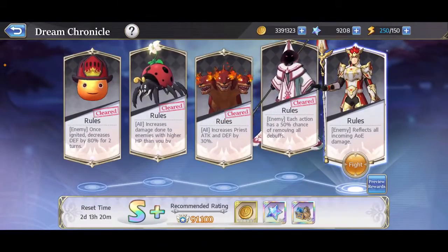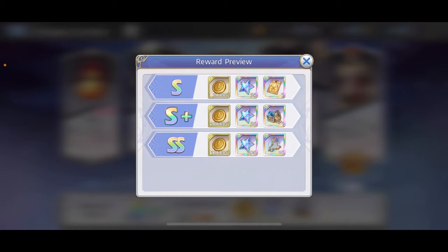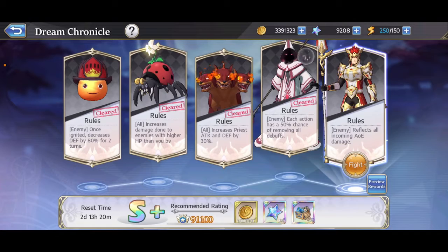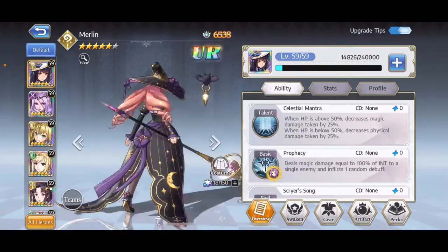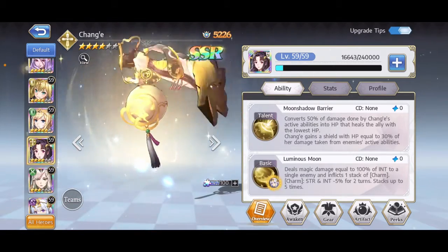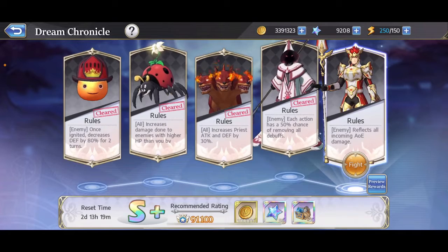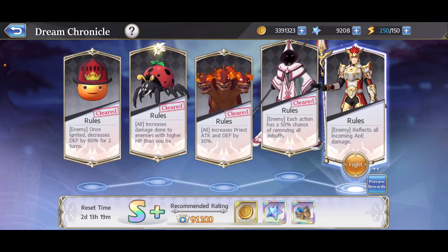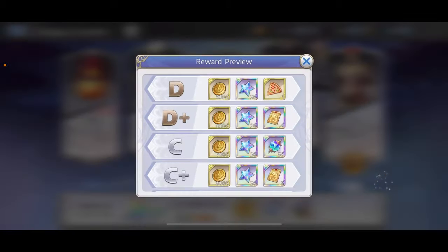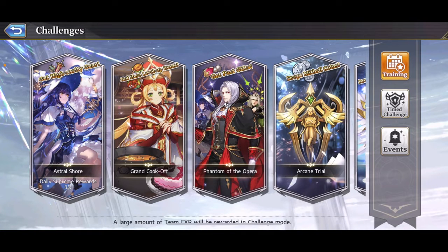In Dream Chronicle, I'm up to S+, and this is kind of like the timeless trial from Langrisser. S+ is where you get the SSR trinket, so it's kind of a big deal when I can finally clear this. The problem is this week the time law is that any AoE damage reflects back at you. And my entire team is an AoE team — I've got Merlin, Lilith whose ultimate can do AoE, Joan has AoE, Chang'e has AoE, Artemis has AoE — so all my characters are at a disadvantage. I may end up having to use Lucifer to get past this level. But once I do, I can get that sweet SSR trinket, and hopefully I can do that every week because getting towards endgame content with that every single week is kind of a big deal.